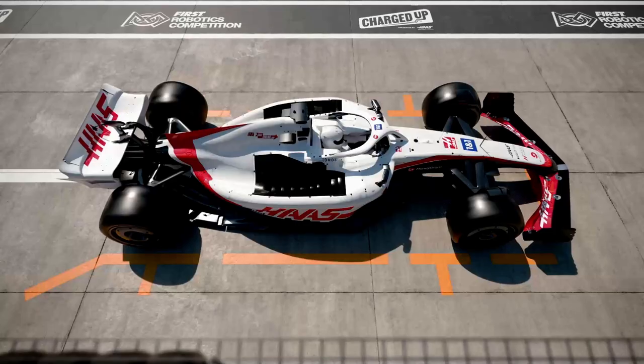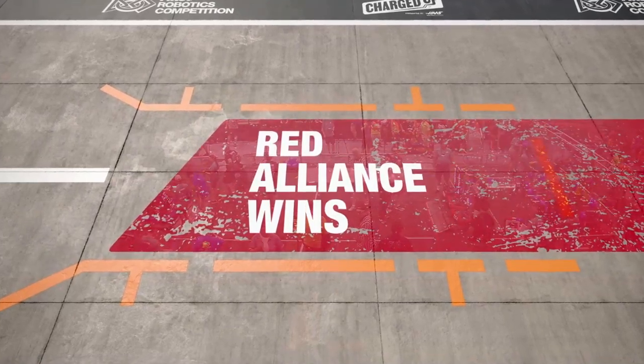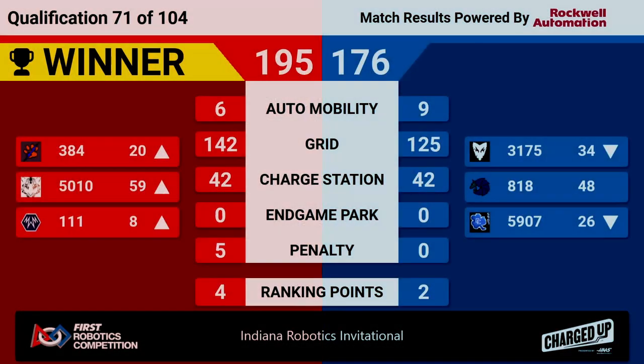We have a winner for match number 71, and it's the Red Alliance putting up a score of 195 to Blue's 176. Unicorn match — all six ranking points earned during match 71. Notably, all three Red robots rising in the rankings, particularly 111, who has now cracked the top eight and is sitting in the number eight position.